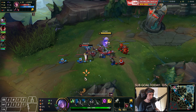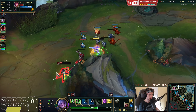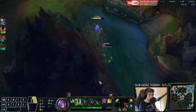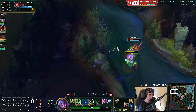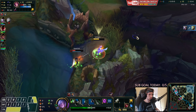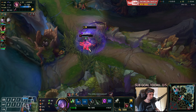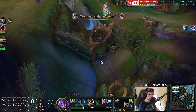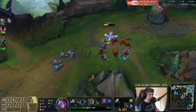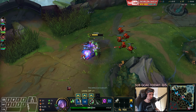Wait, we could have killed him right there! Diana went to the river instead of ganking — this would have been a free kill. She moved up and then rotated to the river, so we basically missed a free kill. That was getting extremely close.